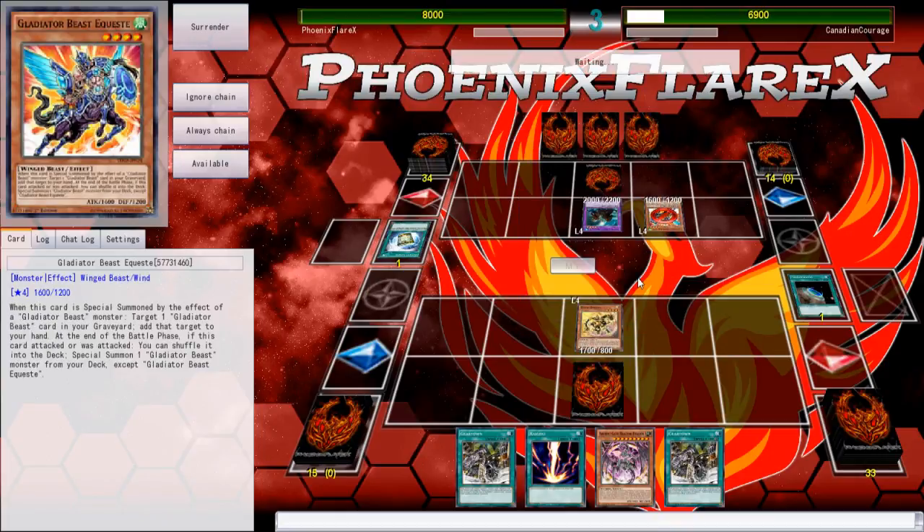I just assumed that it couldn't be used the same turn that it was sent to Graveyard, like almost every other card that has a Graveyard effect in the current format of Yu-Gi-Oh, so I just never really assumed that I could use Foolish Burial Goods to send it to Grave and then use it to banish and generate a token. Now, that is strictly worse than just drawing the Catapult outright, but it does make it act as a starter card.